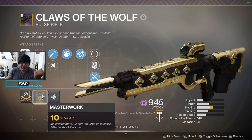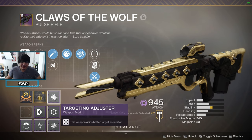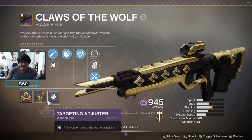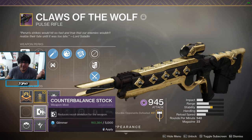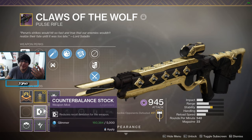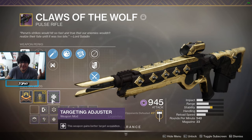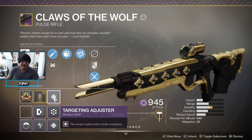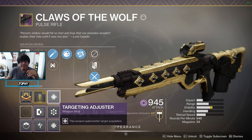I have the Masterwork stability, which is really good. For the mod I put Targeting Adjuster — it can be Counterbalance Stock if you want to control recoil direction better, but I'm a fan of Targeting Adjuster for that bullet magnetism. That's my roll — now let's get on to the clips.